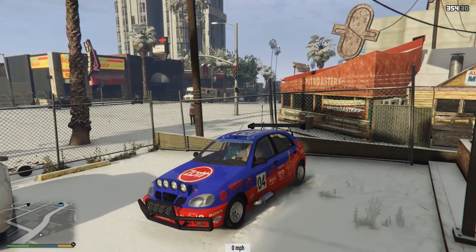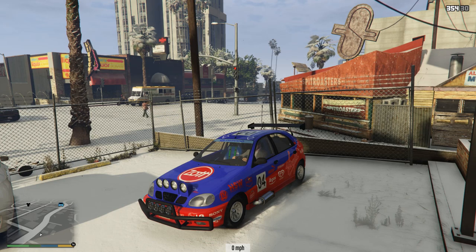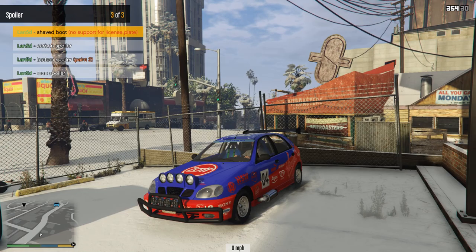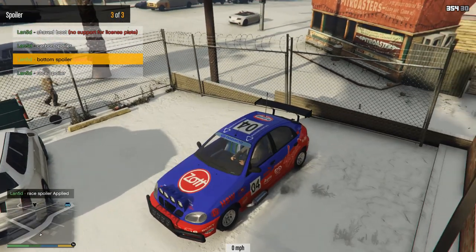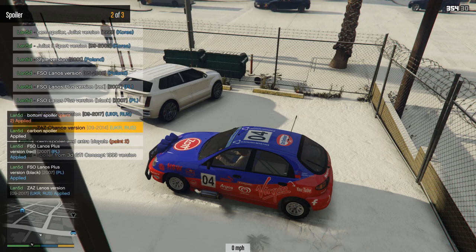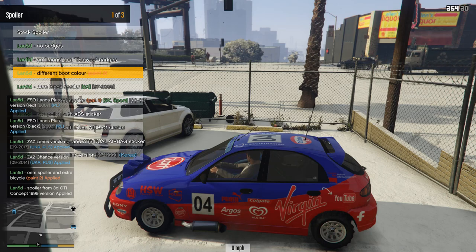For a fairly simple hatchback, there are actually four or five different versions of this: a two-door hatchback, a five-door hatchback — the one I have here — there's the saloon car version, and there's even a pickup version of it. A ridiculous amount of stuff goes on with this car. I've been messing around and came up with this sort of rally spec car. You've got all sorts of different spoilers — there's a race spoiler, a lower level spoiler, more appropriate wings, and different top spoilers from different versions of the car. You can even have some bikes on the back.